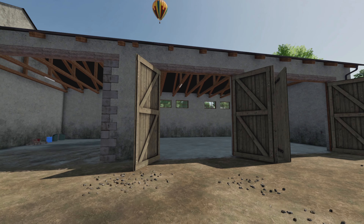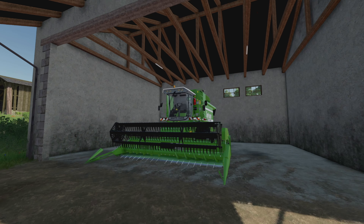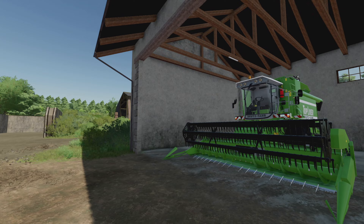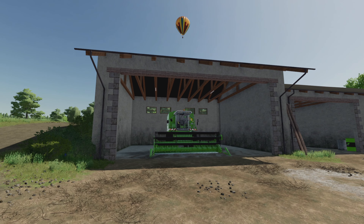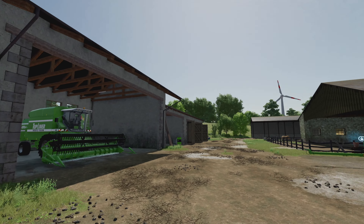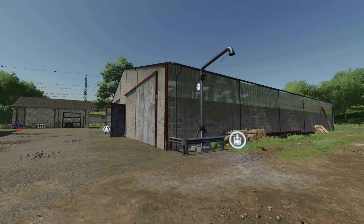One thing about Black Sheep Modding — plenty of storage all the time. There's plenty of room in here; you can park your header and your combine harvester. We do start with the smallest one in New Farmer mode, but that is totally fine.